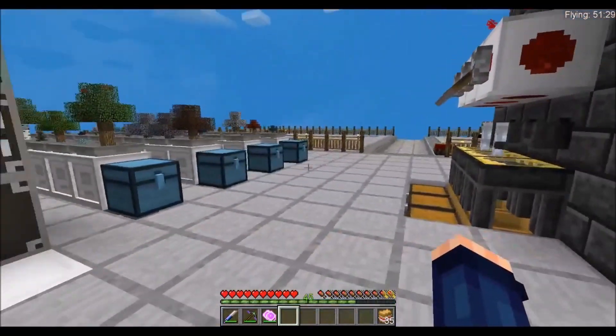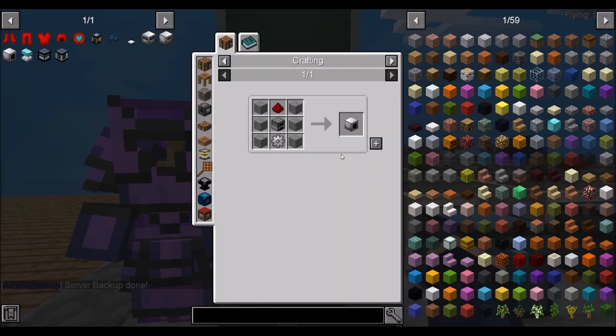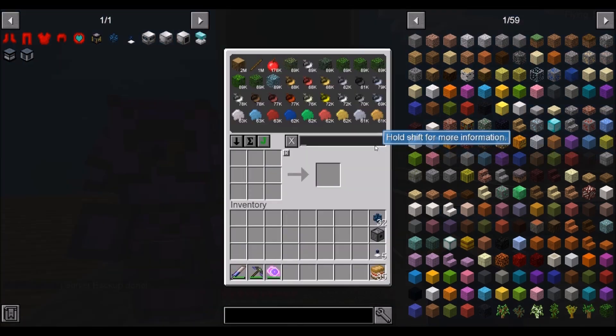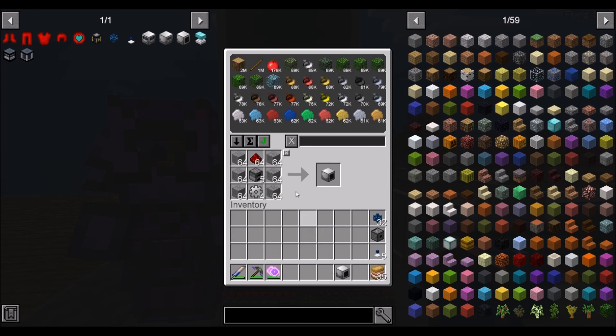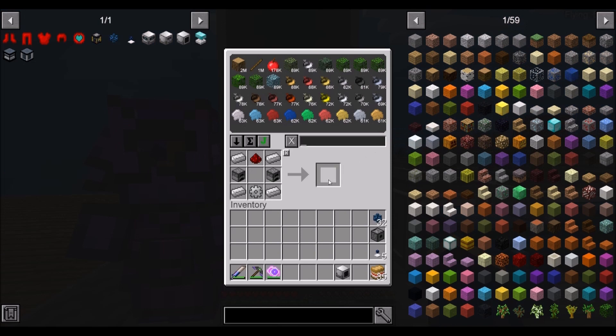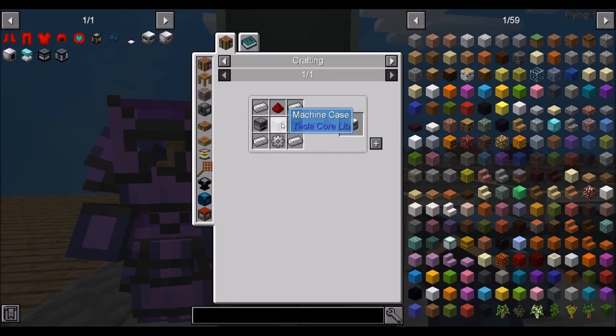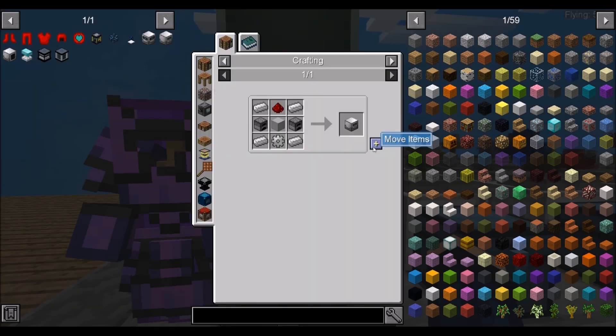I got everything all prepped. Let's go ahead and go to our bookmarks and get a tree fluid extractor. We're going to need about five gears. So we got ourselves a tree fluid extractor, and we're going to get four latex processing units. We need a machine case, so we're going to need four machine cases like so.